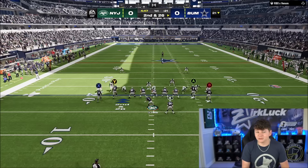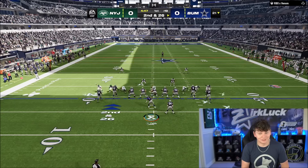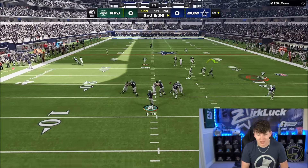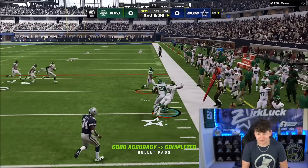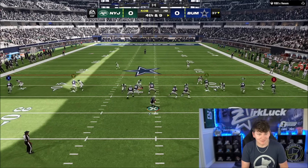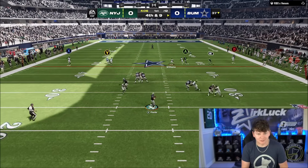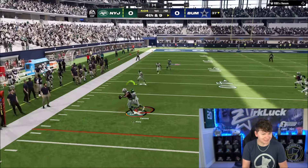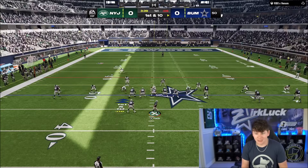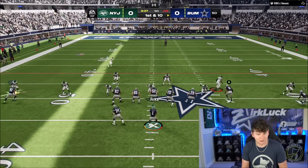That's not good. All right, second down and 26 now — that was not a great first play since I just got that penalty, unfortunately. We do have Tyreek Hill open, so we're going to go ahead and hit him in the flats. Pick up a big gain. Fourth down and nine coming up — this is not great, and we got to pick this up. I'm going to look to go to Kyle Pitts and that's a great ball. Good catch — that was a great ball and a great catch.